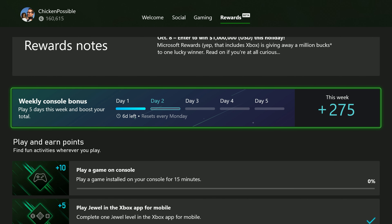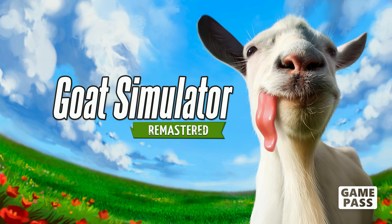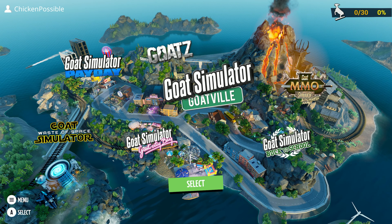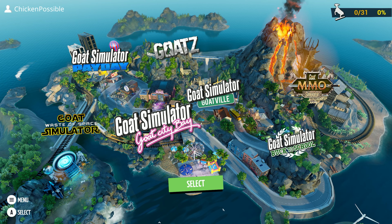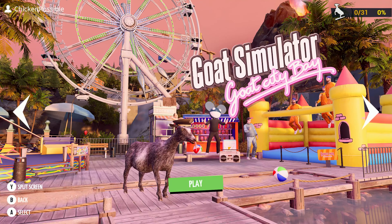So that's what I'm going to be doing here — we'll go ahead and get started in Goat Simulator Remastered. This should only take about five minutes to finish at most. From the main menu, make sure you select the level called Goat Simulator Goat City Bay — it's the one with the little pink logo underneath. Select that and it should look like this, with a little ferris wheel in the background. Press A to get started and play that level.